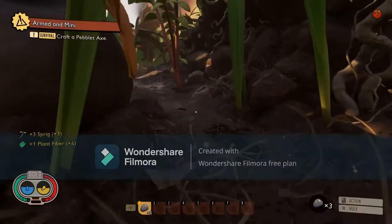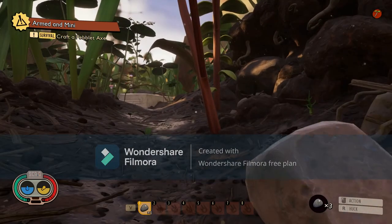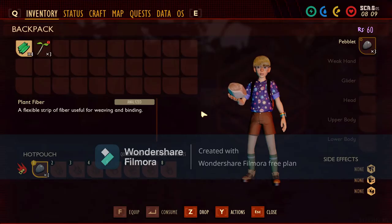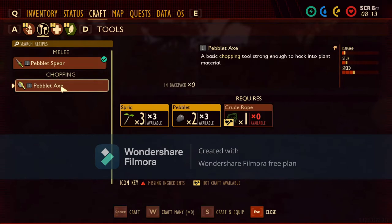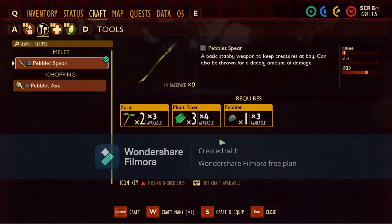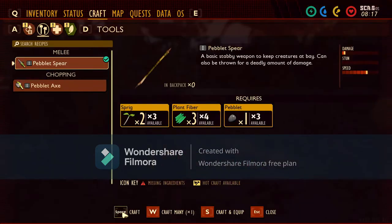Brain power - I don't even know what brain power is, but okay. Is the mysterious machine. I have a tablet, let's see if I can craft something. I think I'm gonna make... I need crude rope for that, I can't make that. But I can make a spear, and I think I'll do that - craft.